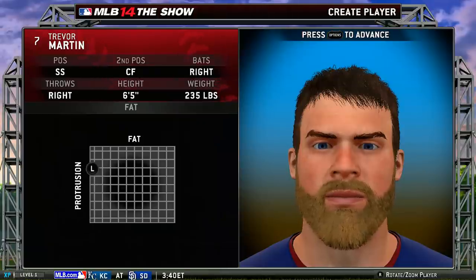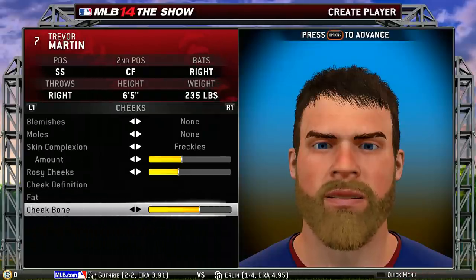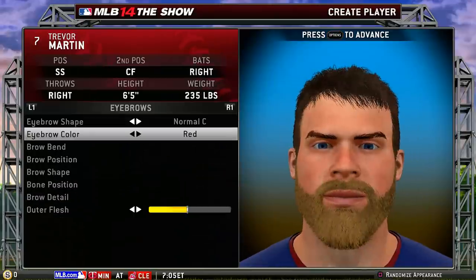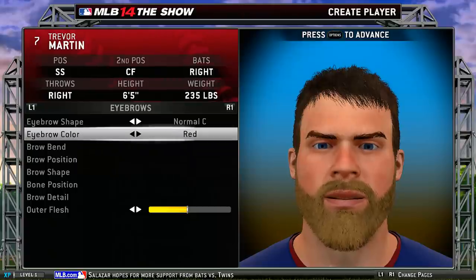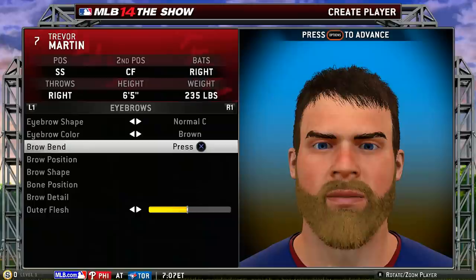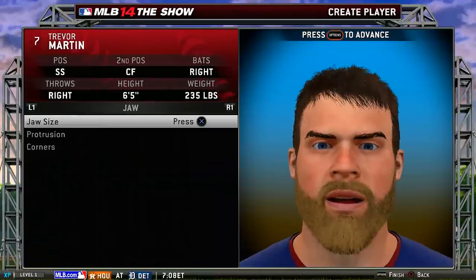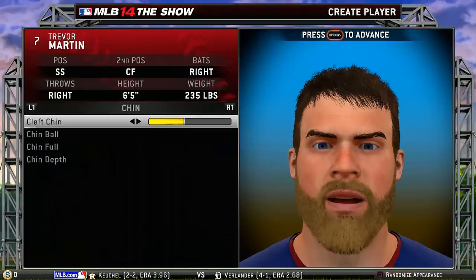Cheeks, blemishes? Nah. Moles? Nah. Skin complexion, freckles — I've got some freckles. We'll turn that down a little bit though. Rosy cheeks? Not as much. Cheek definition — not even seeing stuff change there, so we'll just leave it. Fat, skinny, cheekbone — got some decently prominent cheekbones. Alright. Eyes, eye color 4 — that looks good. Bags, crow's feet, eye scale — that looks good to me. Eyebrows — why would you have red eyebrows? I actually have like really light, almost blonde eyebrows in real life. It's weird. Nose is fine, ears fine, jaw fine, mouth is fine.